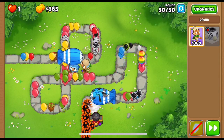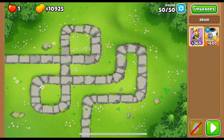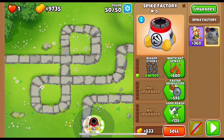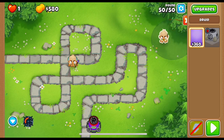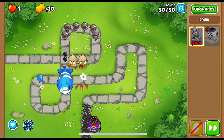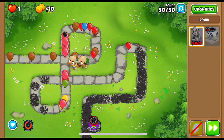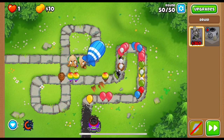We're barely doing any damage to the MOAB with the druids — that was very bad. Let's figure something out. No top spike factory upgrades, but can we buy the spike storm? Let's see. With only 2k we can still afford it. Go heart of thunder, then storm swarm, and see what happens. We need to wait for the leads to pop so they don't absorb the ability.